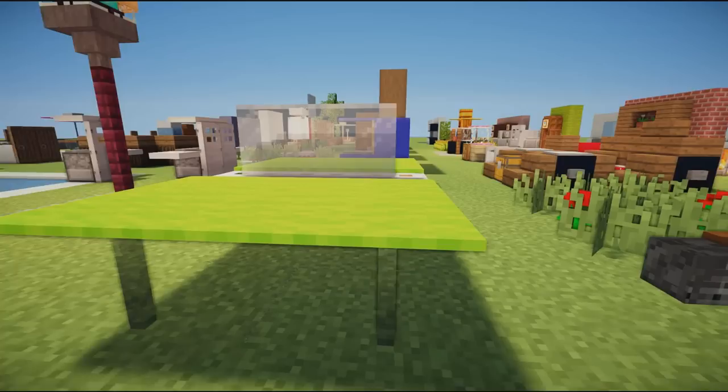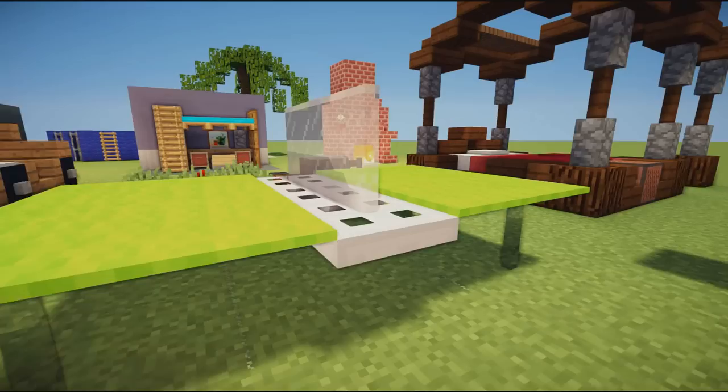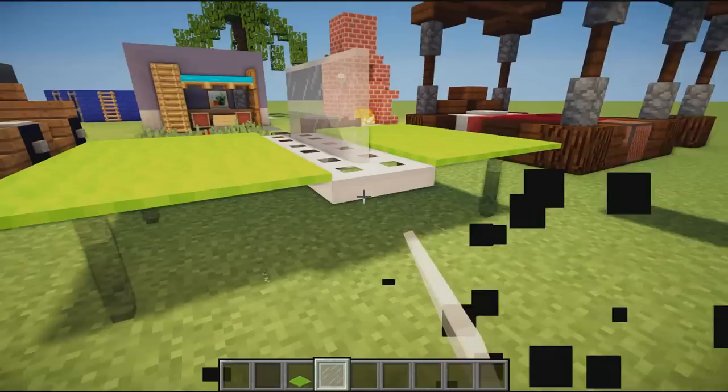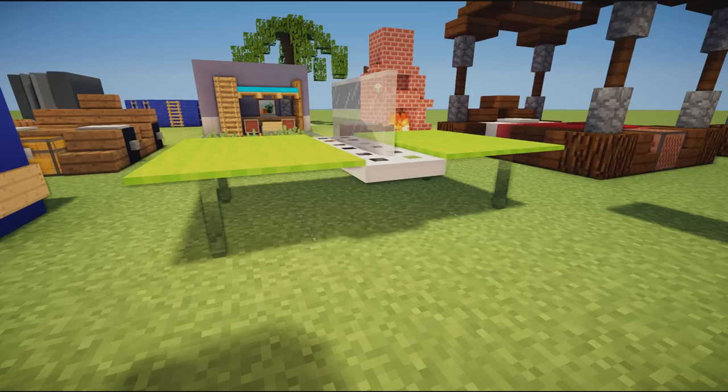We have a ping pong table — usually blue but I thought it looked pretty cool. It's made with glass on the sides, carpet on top, and a net in the middle made of white glass with some trap doors underneath. It will look great in your games room with the snooker table.